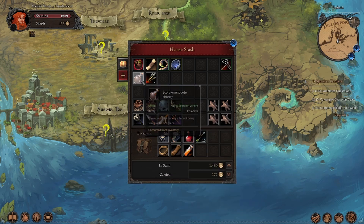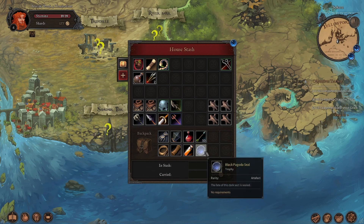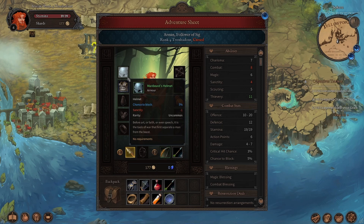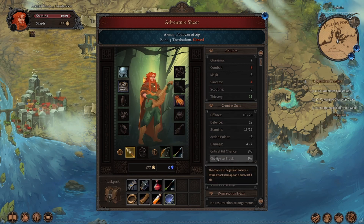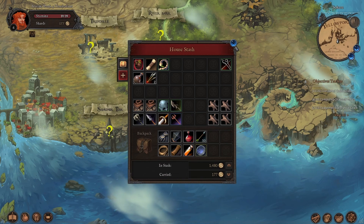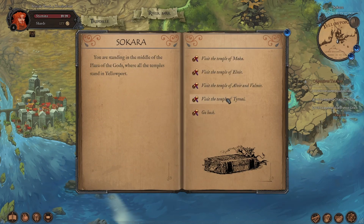Let's see how equipped we can get. We've got our arrows, adventuring gear, a potion of strength — I kind of want to hold onto that; I have a feeling somebody in the Great Steps is going to want it. We've got a decent weapon, decent armor with plus five defense, and a helmet from a quest last episode. We lose some sanctity but get a five percent block chance. We've got 177 gold, blessings on — a magic and a combat blessing.